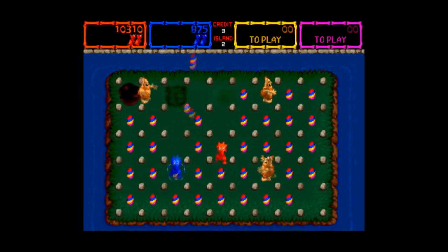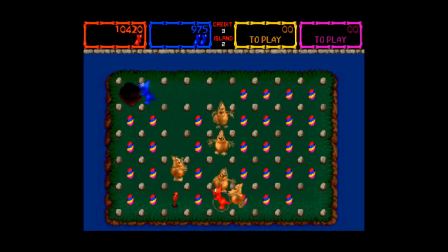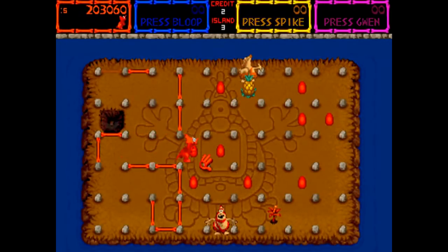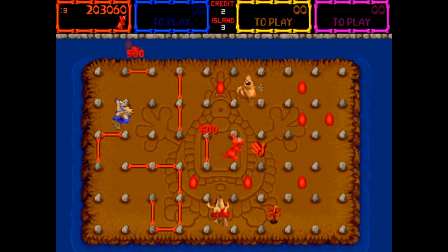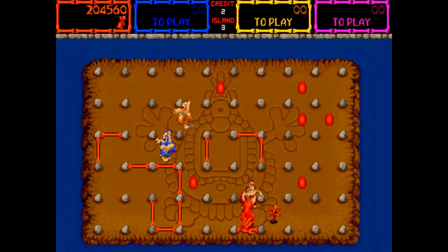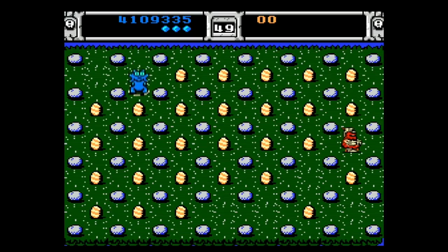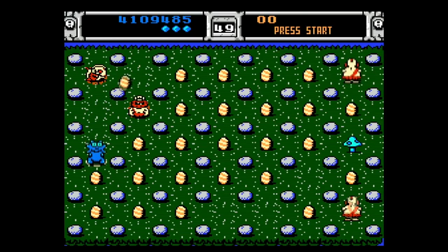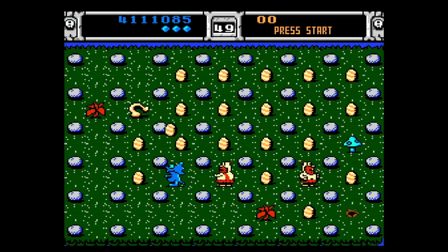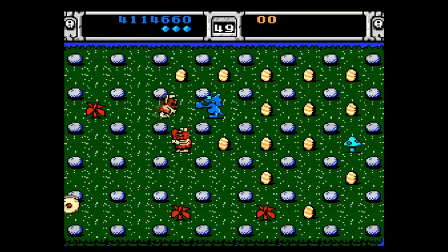The arcade version also boasts much more advanced graphics which use a claymation look, making it very visually distinct. Trog was not originally developed as a Pac-Man style maze game — it was supposed to be more of a strategy game where, rather than directly control the dino, you laid down bones to block off paths and direct it where you wanted. However, people who played it did not find it fun and the game was almost cancelled. The developers decided to use the sprites and levels they had created and refashion it into the game it became.